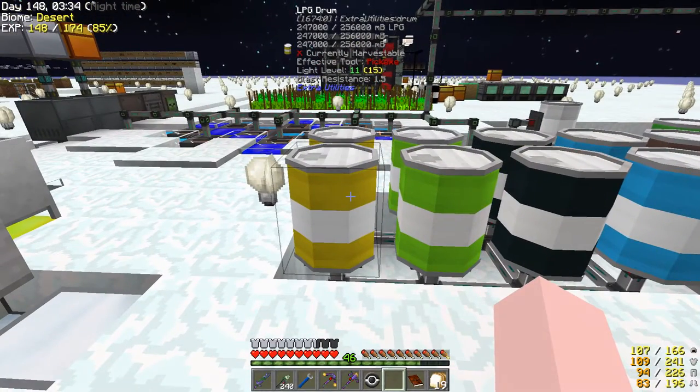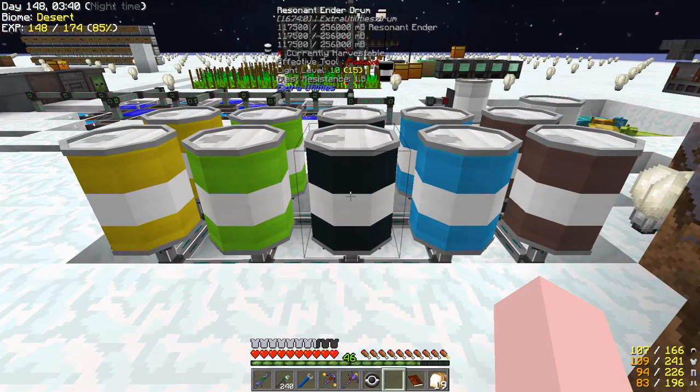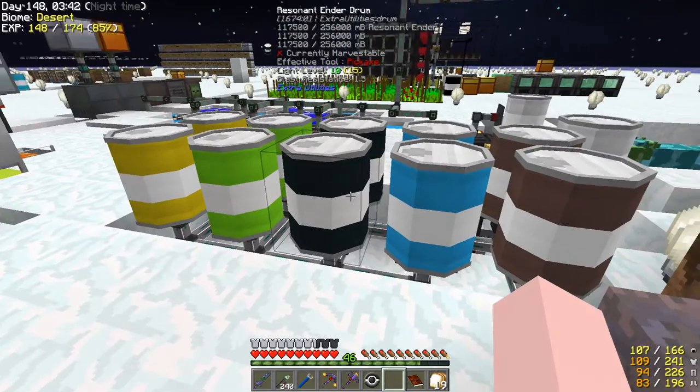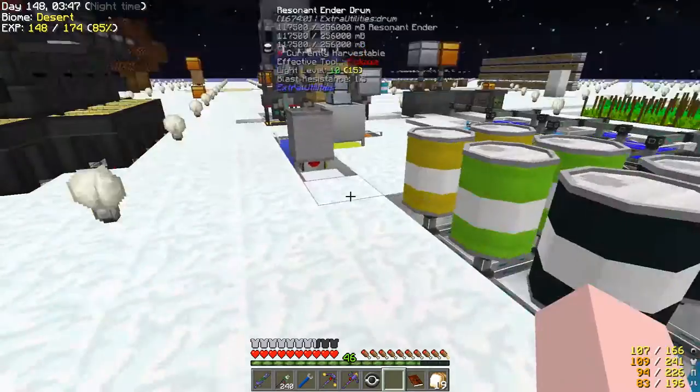Currently I'm pulling out LPG so I can make some plastics, and some liquid EXP. I went back to resonant ender because I used it all up making some stuff — jello, cryothium, and still served.